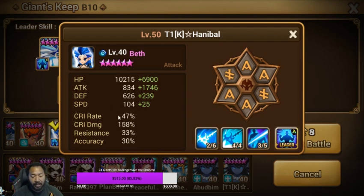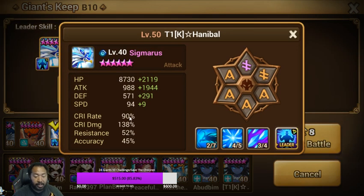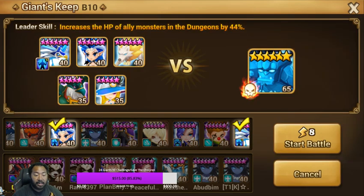Get your crit rate up to 60%, 70% or more, crit damage always on the climb, on all of your attack damage units. Crit rate's good here — then get the crit damage as high as you absolutely possibly can. That's the big thing when transitioning into speed.